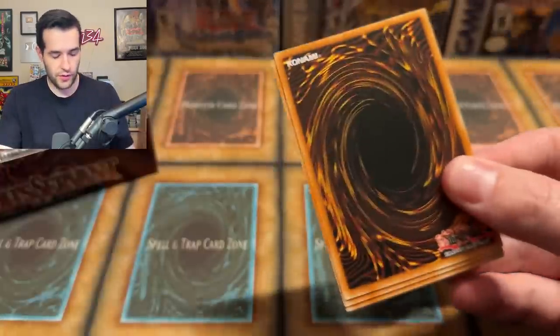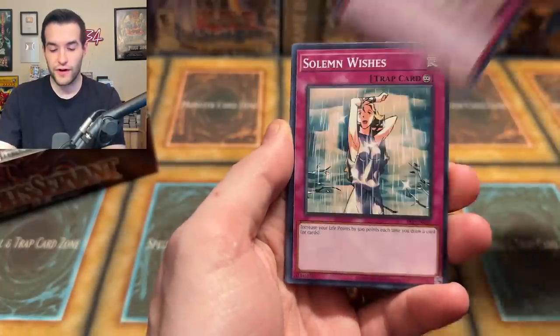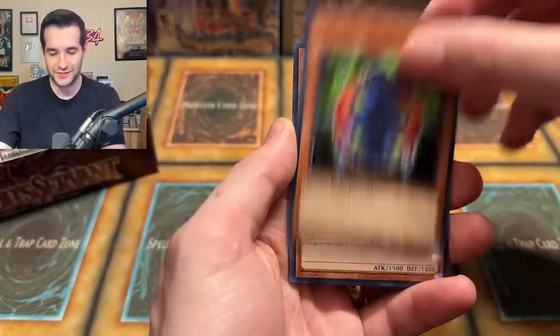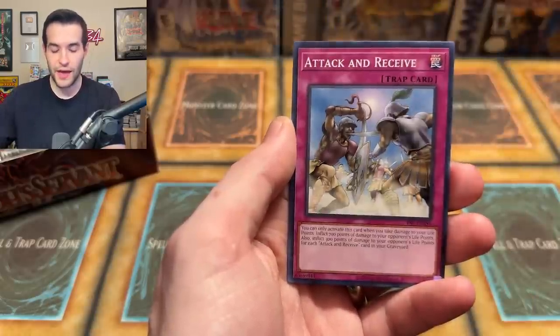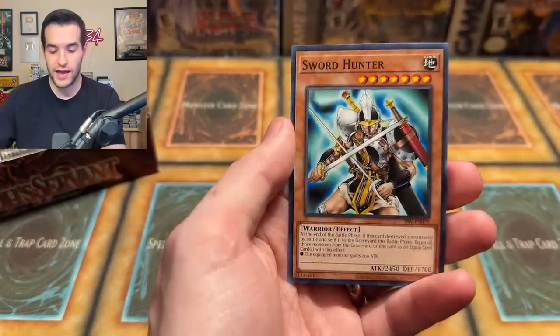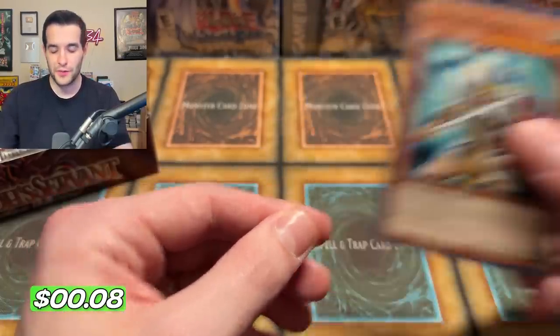Numinous Healer — very interesting, thoughtful flavor text. Solemn Wishes, Ladybug, Imitation to Dark Sleep, DNA Surgery, Dark Bat again, Attack and Receive again, Gravity Bind — pretty annoying card — and a Sword Hunter, a pretty awesome card. It was one tribute, maybe a little better back in the day, but two tribute, not so good. Next pack. What will we get out of this custom booster box made out of 25th Anniversary packs? Insect Imitation, Bite Shoes, The Regulation of the Tribe. We are not starting off as good as Dark Crisis did, which is not a good sign.